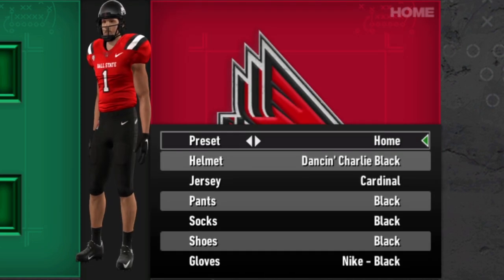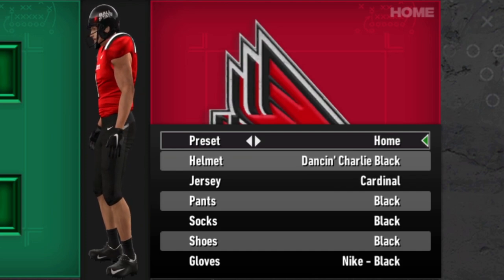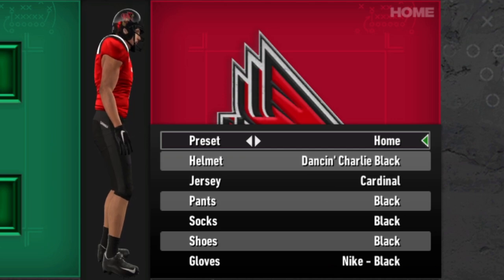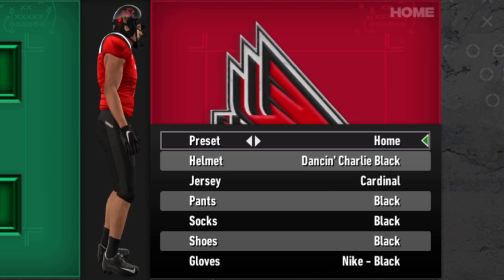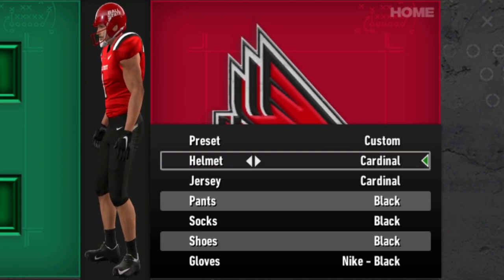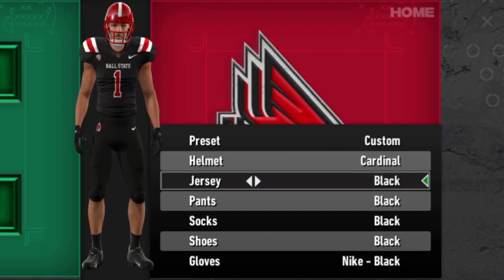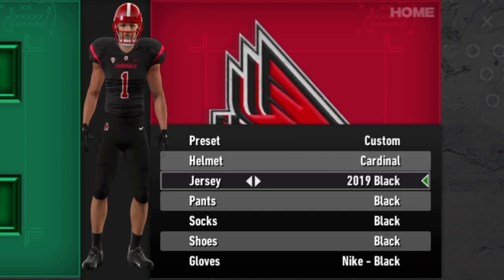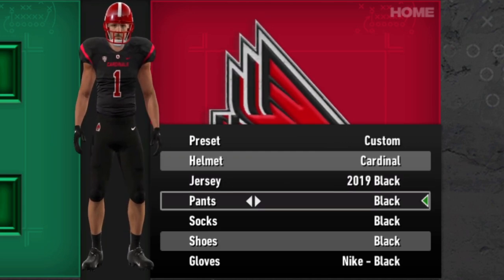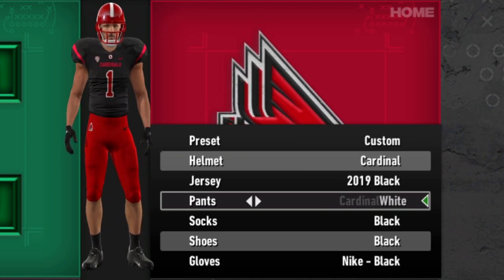Next on the list is Ball State. The Cardinals are a pretty simple team. I really like this black helmet that they have where it's got the mascot, which apparently is named Charlie, and he's doing a little dance. Other than that, they have the white helmet and the Cardinal helmet, and then they have the Cardinal jersey, the white jersey, the black jersey, and a throwback 2019 black jersey. The pants — they have one set in black, one in Cardinal, and one in white.